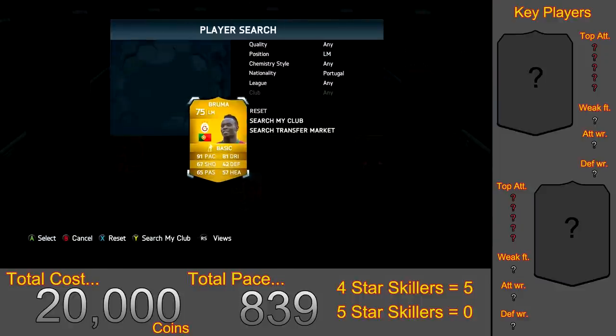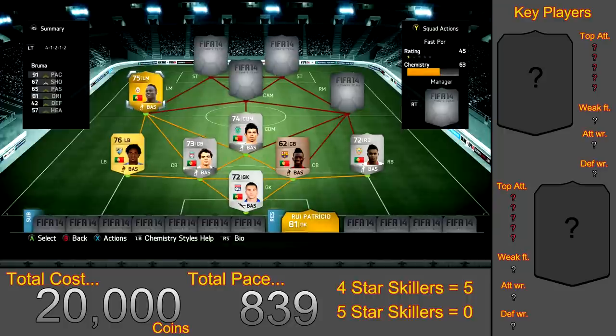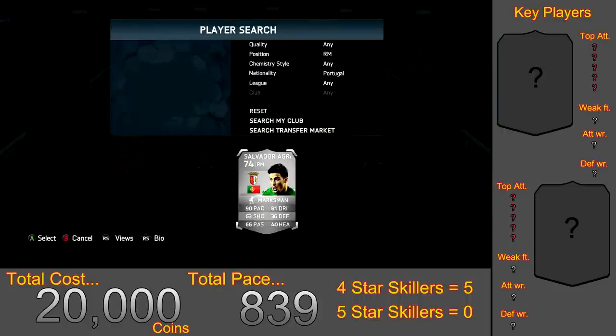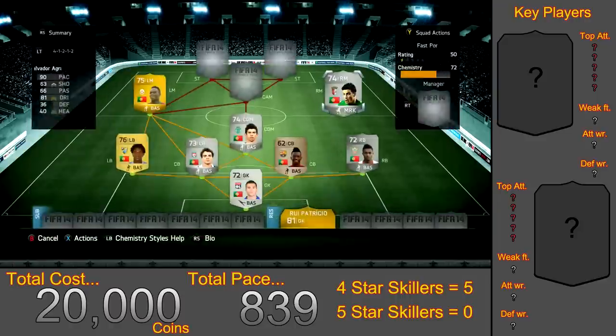On the left side for 3,000 coins we have Bruma — he has 91 pace and 81 dribbling, but his shooting stats let him down a bit. He is expensive because his natural position is actually left wing; if you have a formation card he'll cost well under 1,000 coins. Over on the right mid position we have Salvador Agra for 2,800 coins — he has 90 pace and 81 dribbling. As a silver he isn't the best finisher, tackler or passer — he is just pure pace, and that's what this squad builder is about.